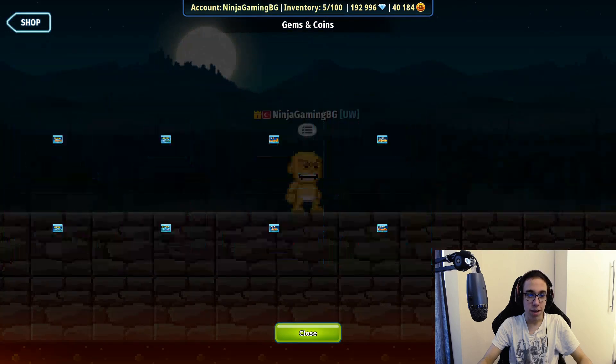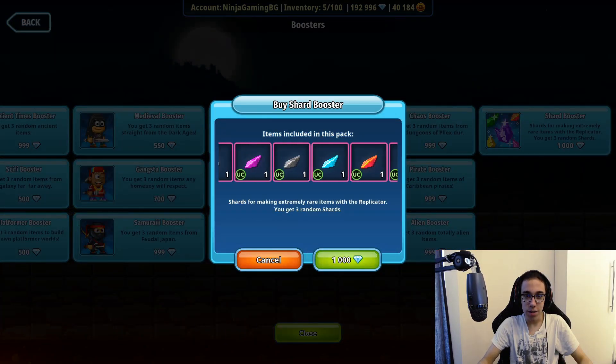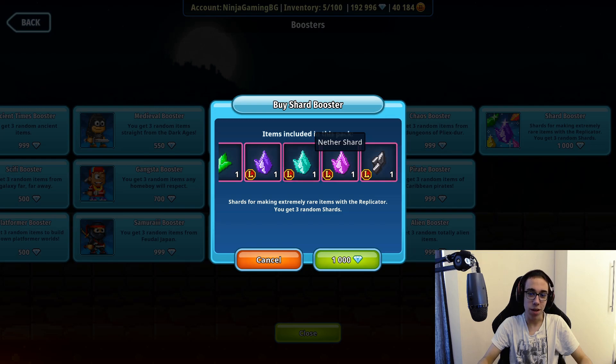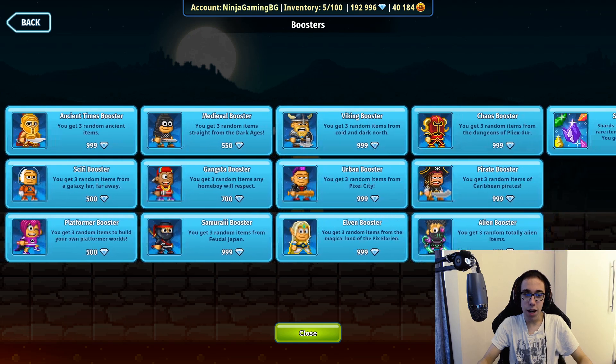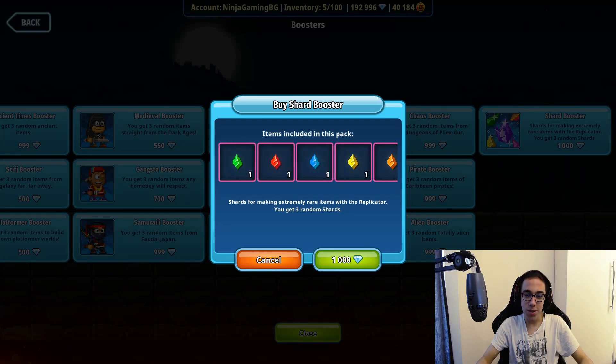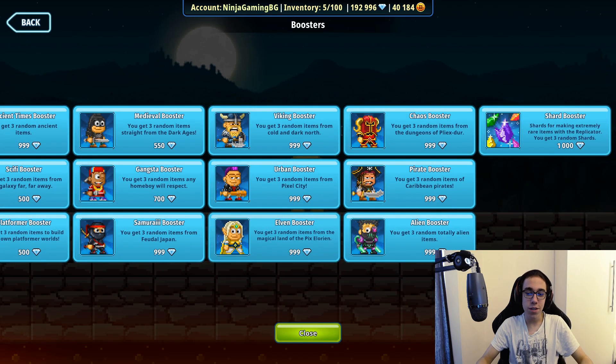Today we will be opening 100 shard boosters. There are all the items, all the shards. As you guys can see, we have a lot of legendaries in it. You might ask why I'm going to be opening boosters that have been here for years — I'm going to be doing a series where I open all the boosters, including the old, never-changing ones. I will be giving away absolutely everything I get from them. Smaller items I'll probably drop in worlds, and the bigger legendaries I'll give away separately.